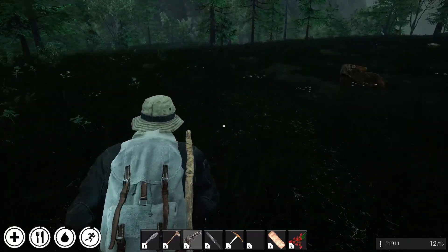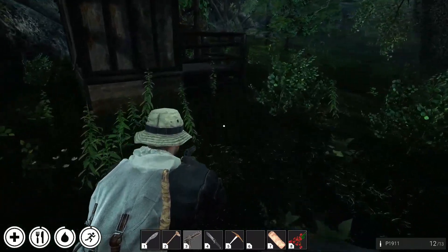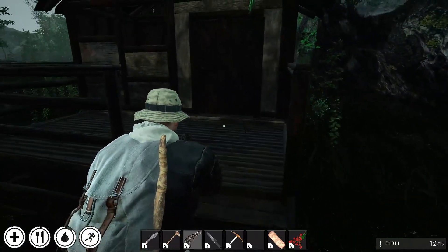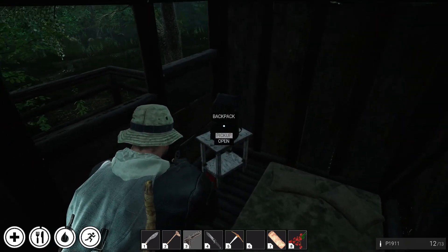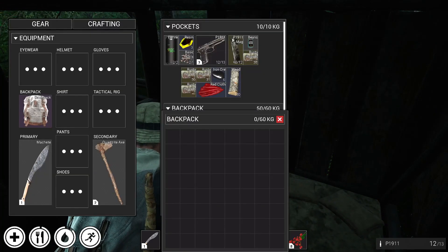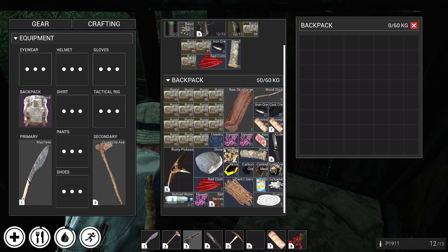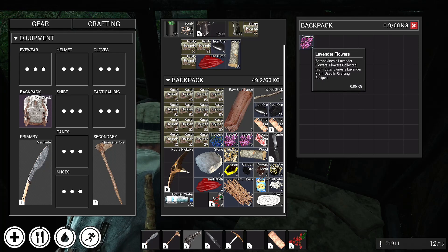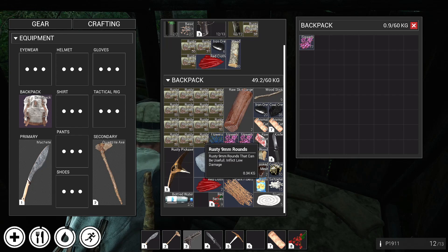Let's go. Another little building area here. More red cloths. Open it up — nothing in it. We have got to find... We'll put these in it. Shirt, pants, shoes, technical, rig, gloves, helmet. All right. We can't make anything yet. We'll put a few more of these in here.